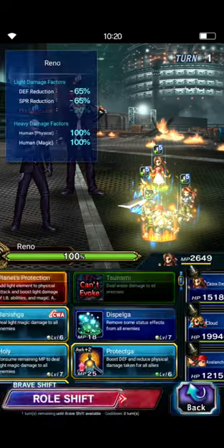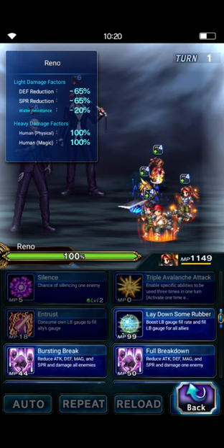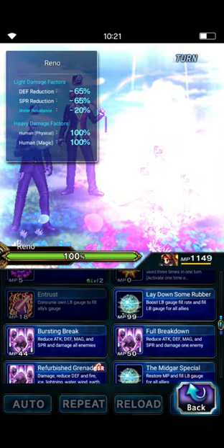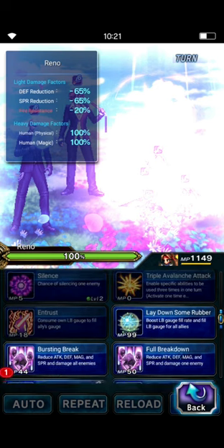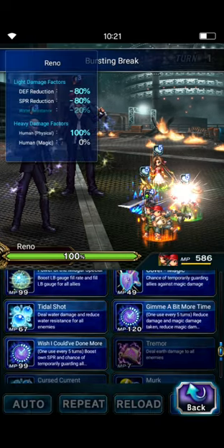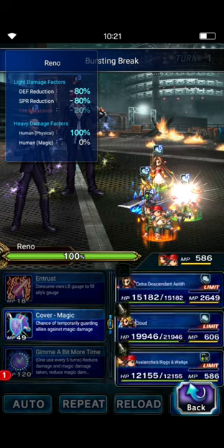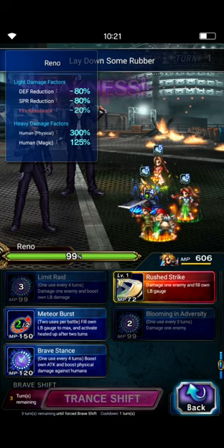The first turn is just a setup. We're going to have Aerith do her LB for the Light Imbue and all the buffs. For Jessie, since she doesn't have the Master Card equipped, we're going to do Bursting Break for the AoE Attack and Mag Breaks, and then double Lay Down Some Rubber for some LB Fill Rate Boost and straight LB fill. Biggs and Wedge will do Give Me a Bit More Time for some general mitigation, and Power of Midgar / Midgar Special for more LB fill. Cloud is going to do Meteor Burst, which fills up his LB gauge so he'll be ready to go next turn.